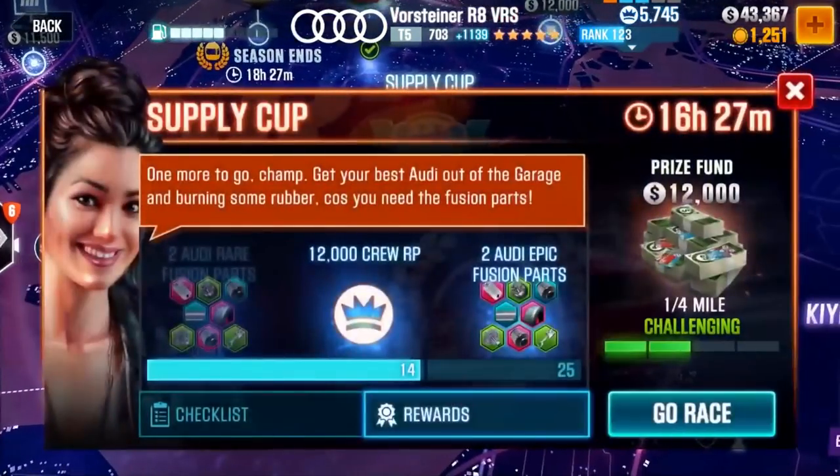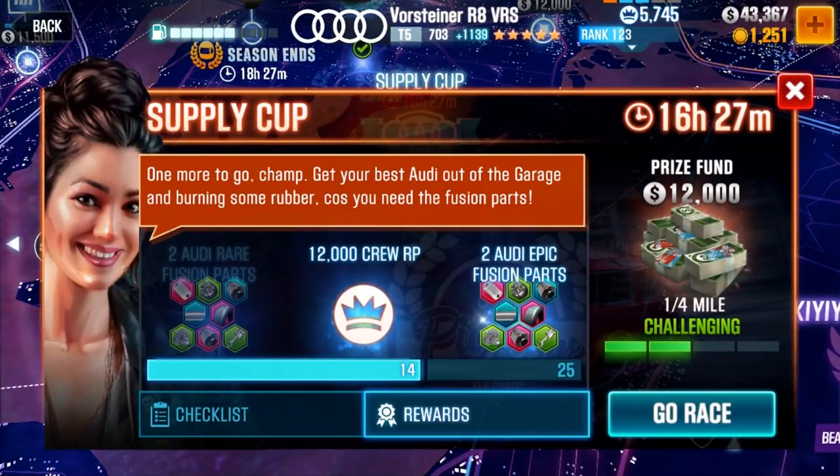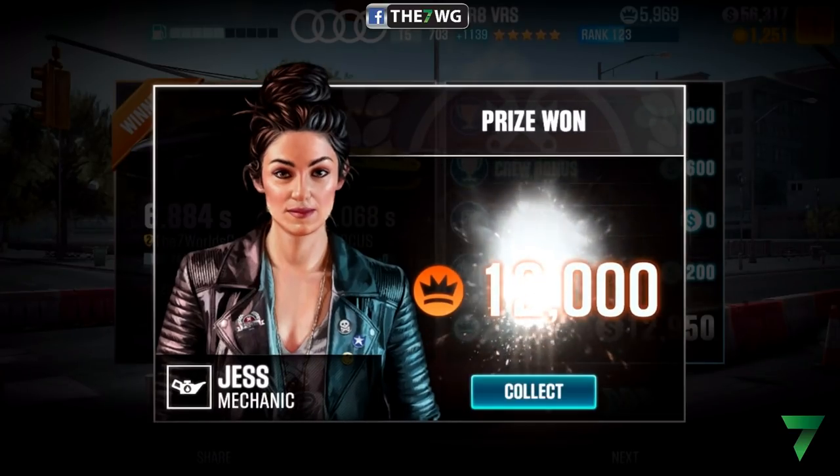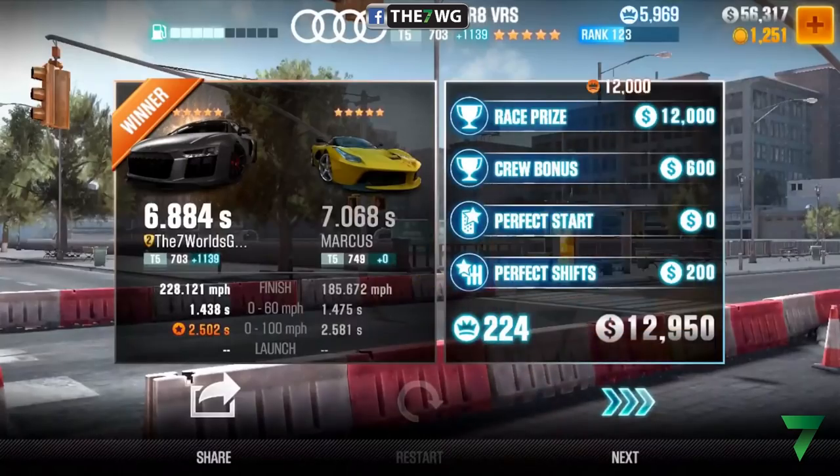Another event that will pop up is supply cups. Every 15 races or so that you do in supply cups, you'll actually get 12,000 RP, which is really good — you want to maximize all the RP you can get. Let me go ahead and grab this RP real quick. There you have it — I finished the race and got another 12,000 RP for my crew.